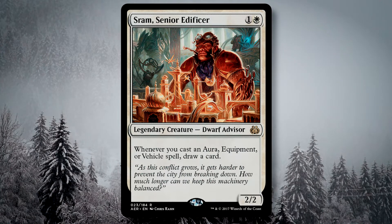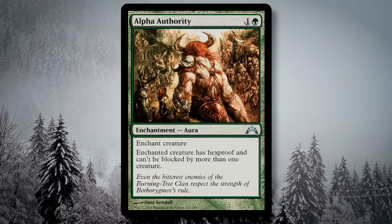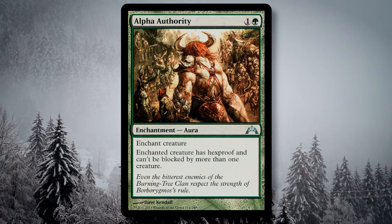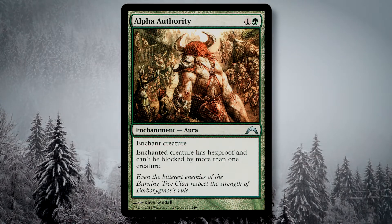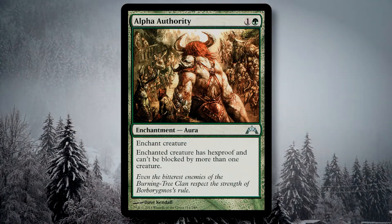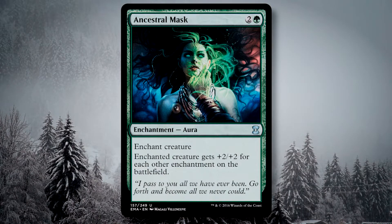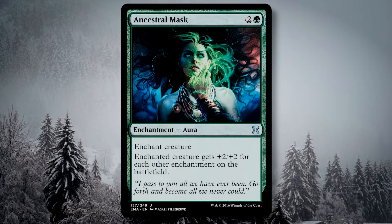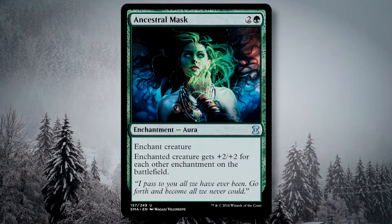Auras are the main theme of the deck, so we'll want to take a look at which ones we're running and why. Alpha Authority is a very nice variant on Swiftfoot Boots, which are not in the deck as they are not an enchantment. Being only blockable by one creature will become very relevant once we give our enchanted creature Trample, and as a two-drop I really like this card as a protection spell. Ancestral Mask is a huge pump spell, giving +2/+2 for each other enchantment on the battlefield — this includes your opponents', and your non-auras — it's a low-cost, low-mana-intensity card, and I really love the artwork on this one.